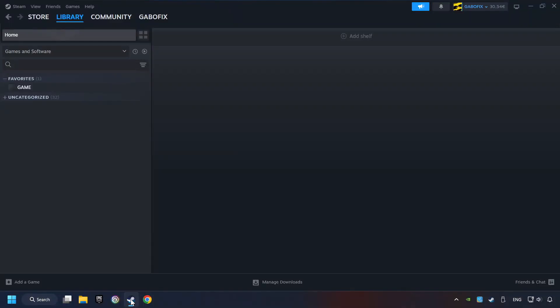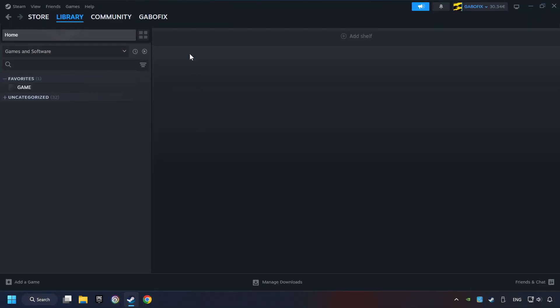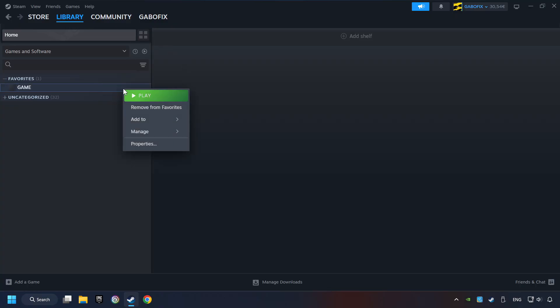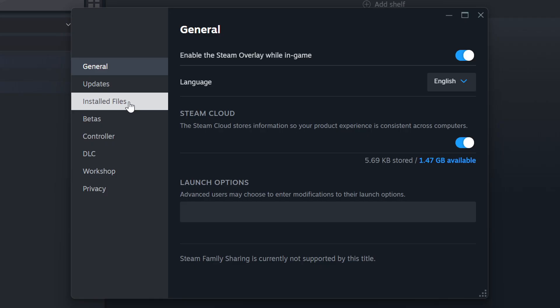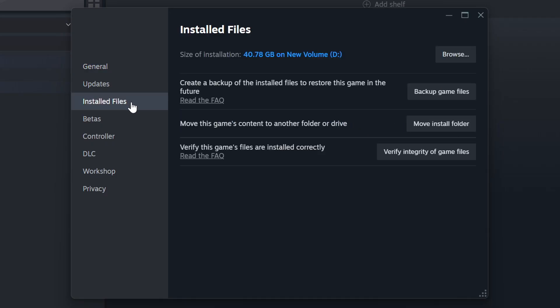Start up Steam. Click on the Library and search for the game. I created a file called Game for this video, so don't let that confuse you. Right-click on it and choose Properties. Click on Installed Files, then click on the Verify Integrity of Game Files button. Wait until it finishes.